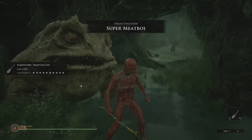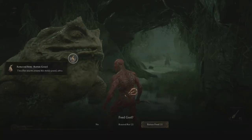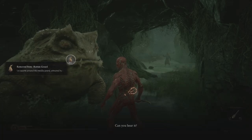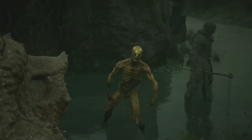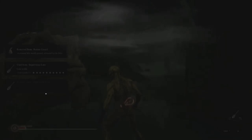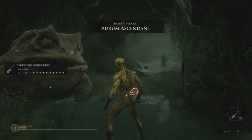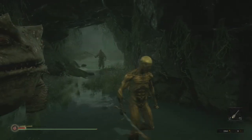One rotten food will get you the Super Meat Boy skin, and one gourd fed to Gorf will get you the Arum Ascendant — I think I said that right — which is the gold one.